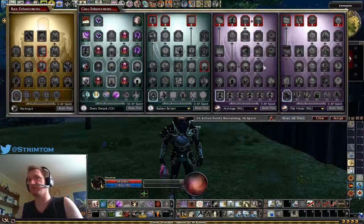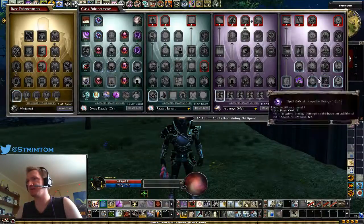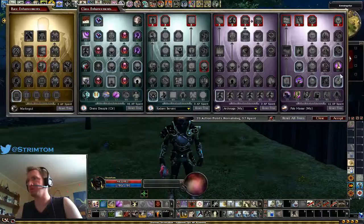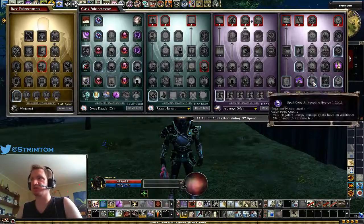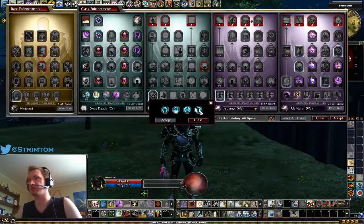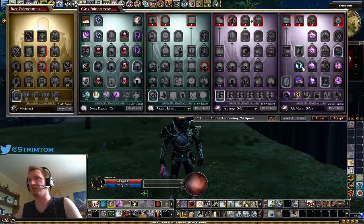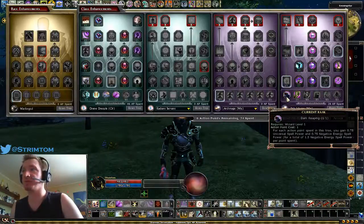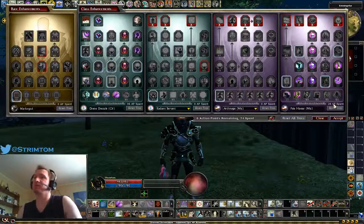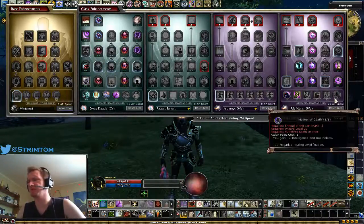You'll have a bunch of points left over for Pale Master: pick up Deathless Vigor for extra life, Bone Armor for more physical resistance rating, Shroud of the Zombie crit bonuses, and Negative Energy Conduit so you get healed more. I also took Quicken from Pale Master rather than elsewhere because Pale Master gives 1.5 Negative Energy spell power for every point spent in the tree — with 28 points invested I'm getting roughly 42-45 extra Negative Energy spell power.